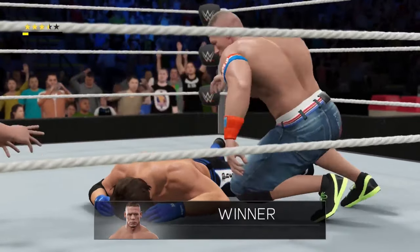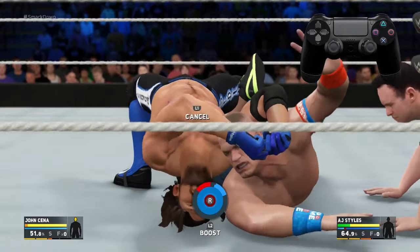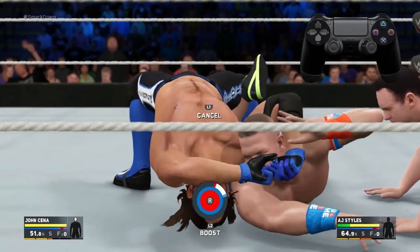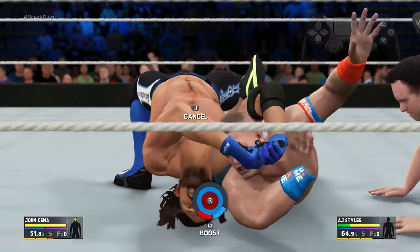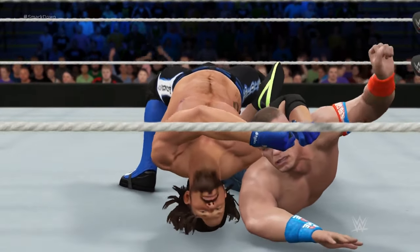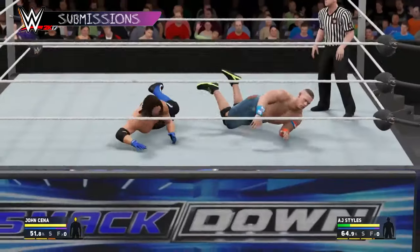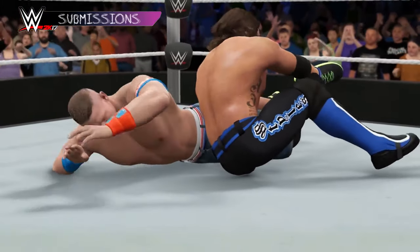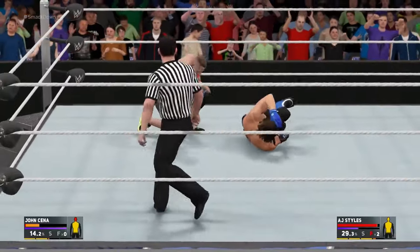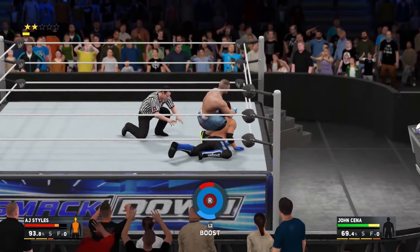This year, we're excited to give players the ability to toggle between two different submission mechanics. In the first mechanic, you use the right stick to move your slider around the circle. As the attacker, you want to move your red slider to overlap the defender's blue slider. If the circle fills completely red, the attacker wins and submits the defender. If the circle fills blue, the defender escapes the submission hold. Press L2 to give your slider a speed boost — be careful, this consumes stamina as well as makes your slider more difficult to control. If you see the glowing orb, make sure to grab it to increase your chance of success.